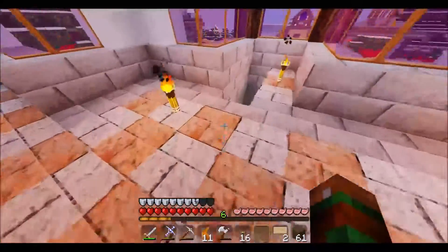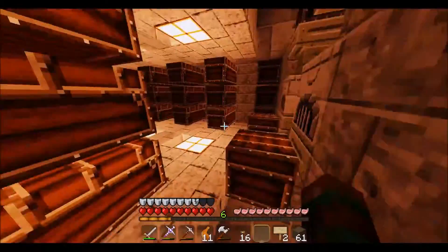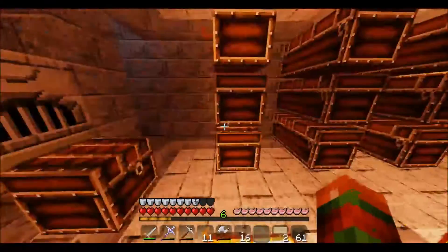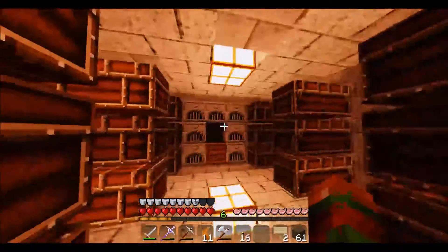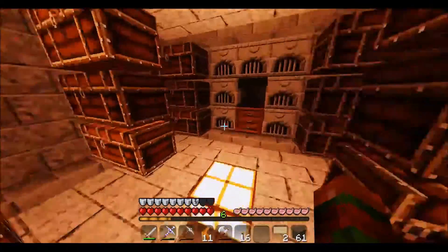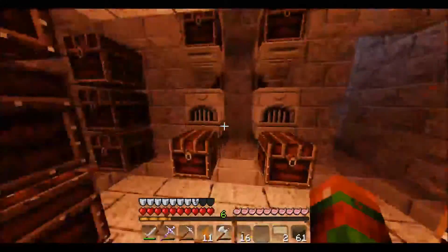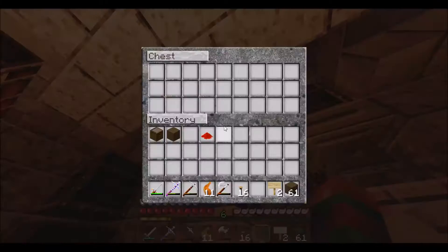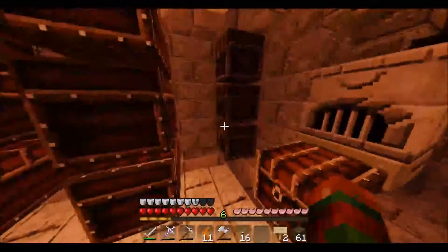One of the first things I did — and it was actually one of the longest processes — was we finished our storage area down here. You can come down here; I need to get some signs and mark all these with what's in them. But we've got plenty of storage down here, all kinds of furnaces. We even got a couple of automatic furnaces, so you can just drop whatever you want in there and it automatically filters through the system. Really cool that way.